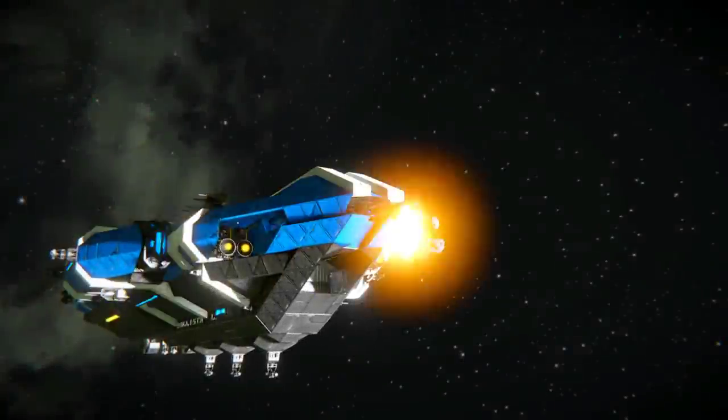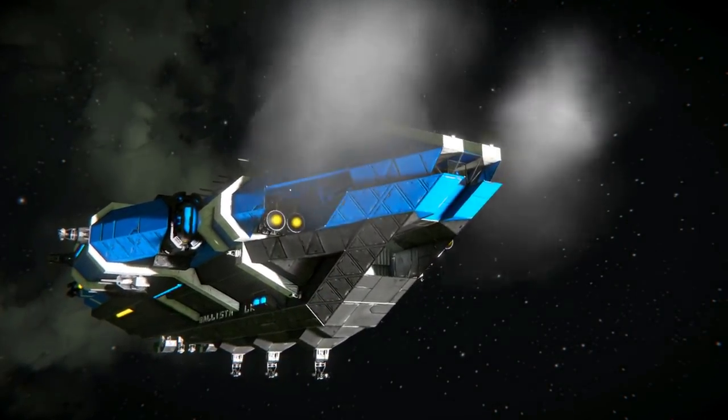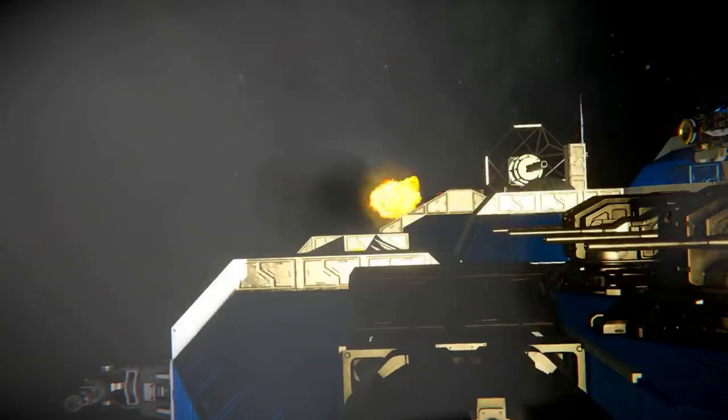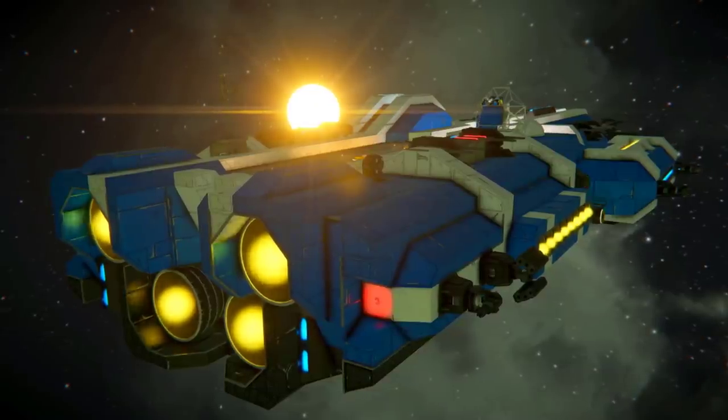Cruisers generally have a well-rounded armament. They will mostly be targeting other cruisers and larger ships, so heavy gun batteries are preferred. It's also important to ensure good firing arcs all around the cruiser, since smaller craft will try to flank you, and it's best to be able to hit targets on all sides.